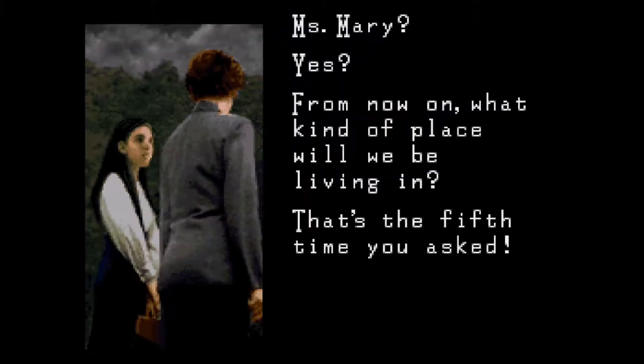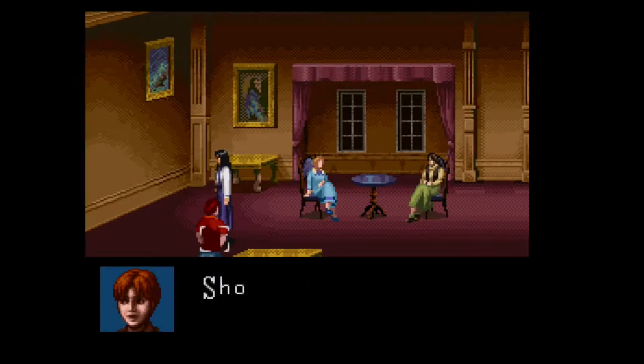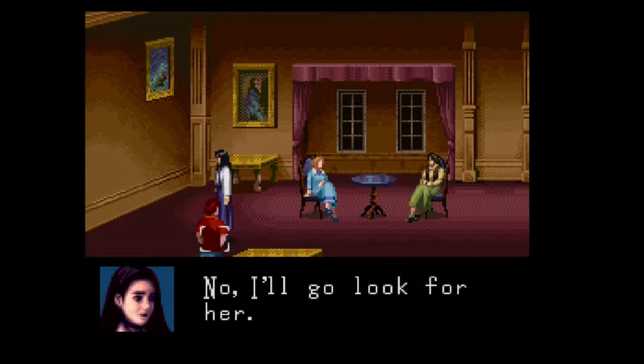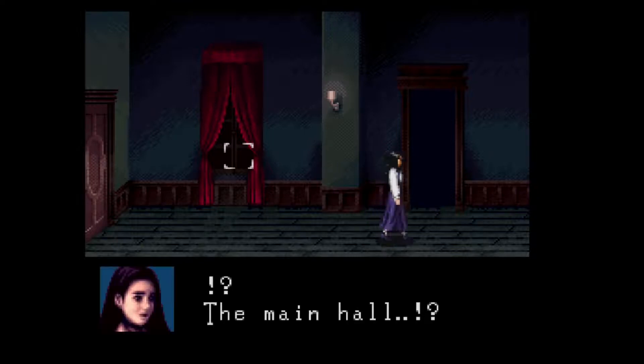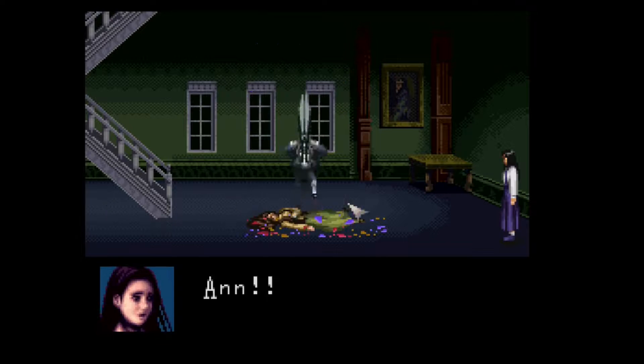I'll do my best to keep spoilers at a minimum, but no promises. You play as an orphan named Jennifer. You, as well as a few other orphan girls, get adopted by the wealthy Barrows family. Shortly after arriving inside their mansion, things start going very wrong, and you're on your own inside this creepy mansion. As you try to piece together what's happening and where the other girls disappear to, you run into a mysterious figure known as Scissorman. He clearly doesn't care for that adage, "Don't run with scissors."